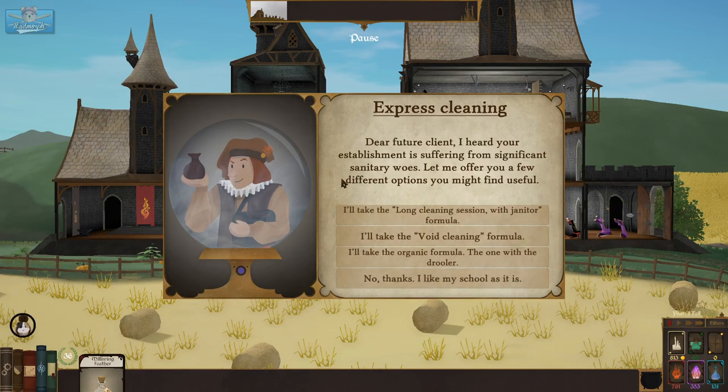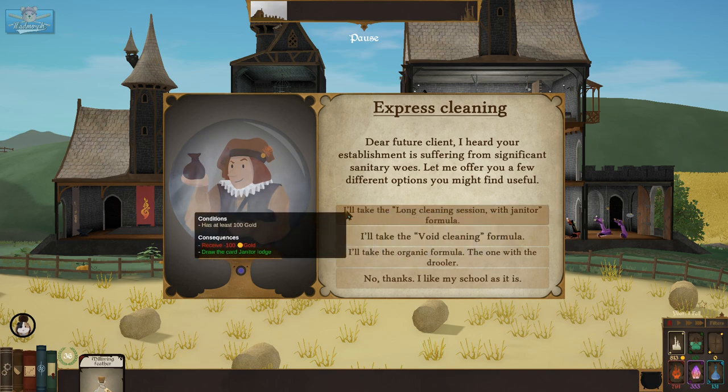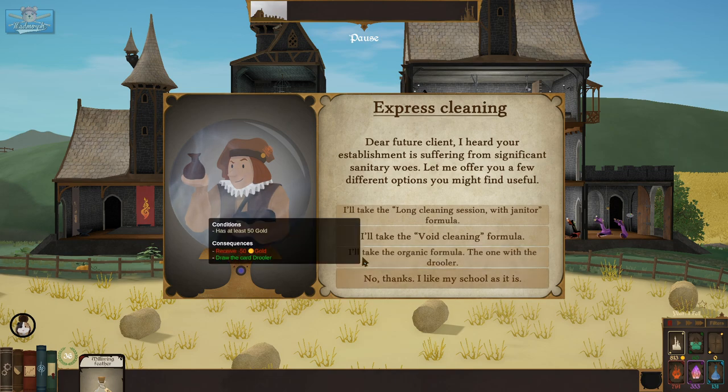'Dear future client, I heard your establishment is suffering from significant sanitary woes. Let me offer a few different options: a long cleaning session, avoid cleaning formula, organic formula.' I like my school as it is. Let's get a janitor.